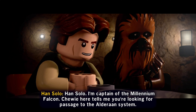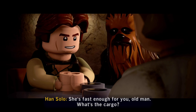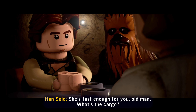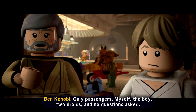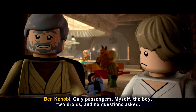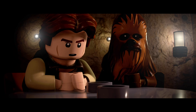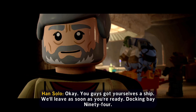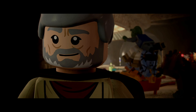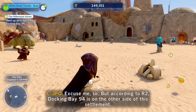Chewy here tells me you're looking for passage to the Alderaan system. Yes, indeed — if it's a fast ship. She's fast enough for you, old man. What's the cargo? That is a brilliant Han Solo voice. Myself, the boy, two droids, and no questions asked. Okay, you guys got yourselves a ship. We'll leave as soon as you're ready. Docking bay 94. Alright, let's go find this docking bay. Let's do it.